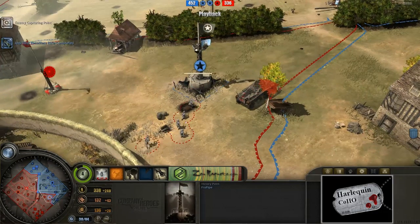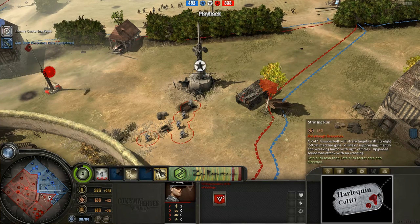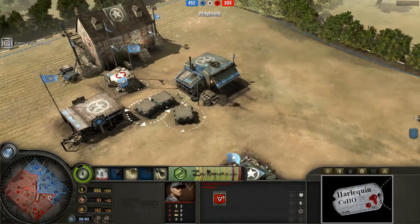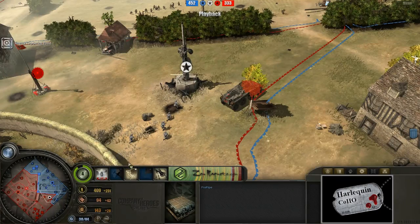Here we have it now. Volksgrenadiers finally capping this victory point — will they be able to do it or will they get strafed to death? Now is the time to find out. But it looks like he doesn't quite have enough munitions. Perhaps he did drop a power drop earlier, but he hasn't picked it up yet, so he could always pick that up and strafe.